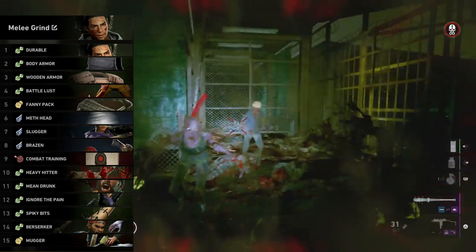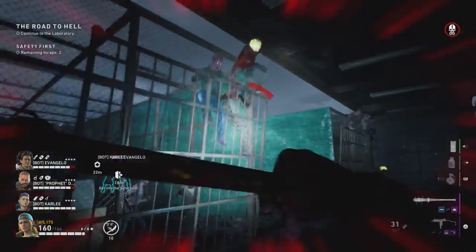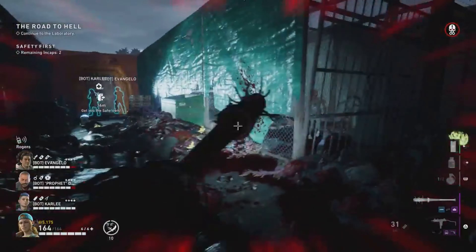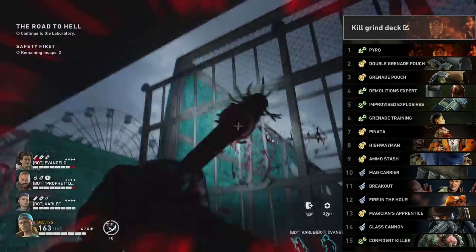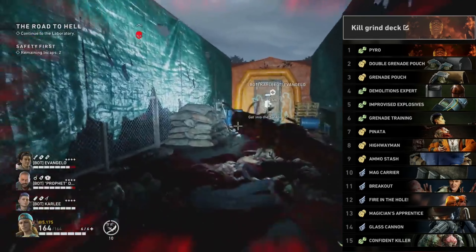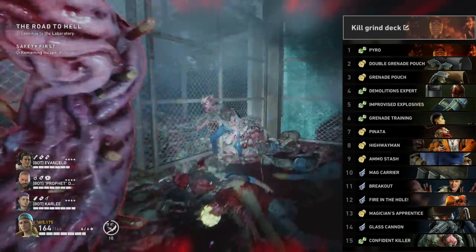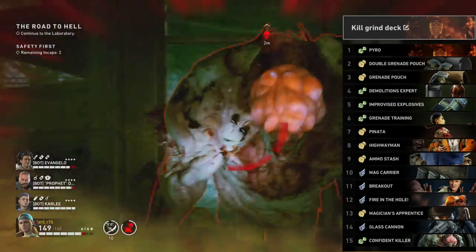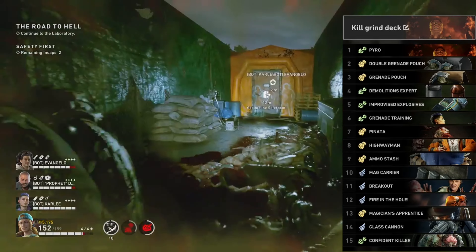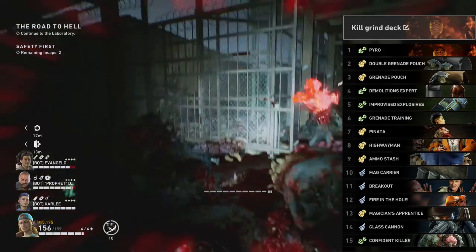Don't forget to get Heavy Hitter — you might also want to exchange something for Breakout. You'll be by yourself trying to melee kill everything at the end of that corridor where there's all those gates. The ridden just keep coming and coming. Lock the bots inside the safe room, then kill everything you can. I used a melee build because you'll never run out of bullets. If you do want to use something else, use a pyro build: Double Grenade Pouch, Grenade Pouch, Demolitions Expert, Improvised Explosive, Grenade Training, Pinata, Highwayman, Ammo Stash, Mag Carrier, Breakout, Fire in the Hole, Magician's Apprentice, Glass Cannon, and Confident Killer.